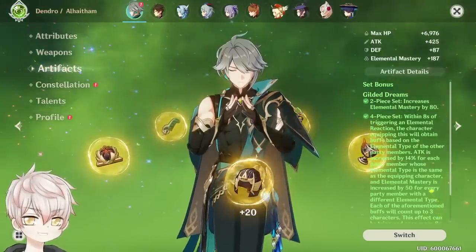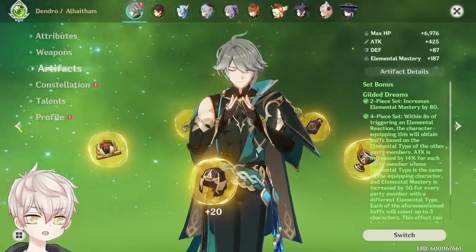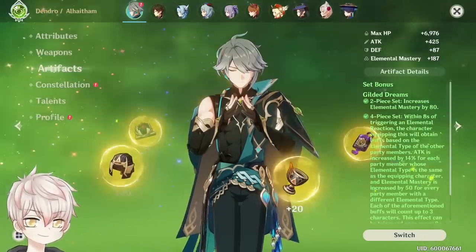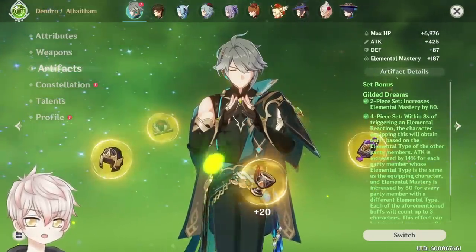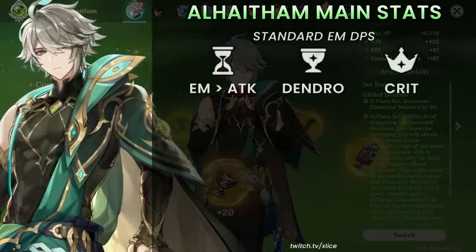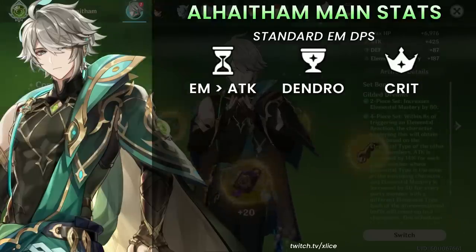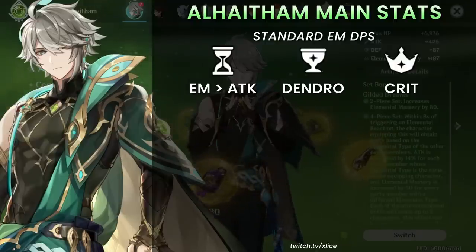For main stat choices — Al-Haitham is a standard elemental mastery-based DPS. Use elemental mastery over attack percent on the timepiece, dendro damage goblet, and a crit-based circlet. It's a textbook layout. Various 2-piece combos — Wanderer, Gilded, Flower of Paradise Lost, 2-piece Deepwood, 2-piece attack percent sets — are all close in value to full Gilded, just slightly less efficient.